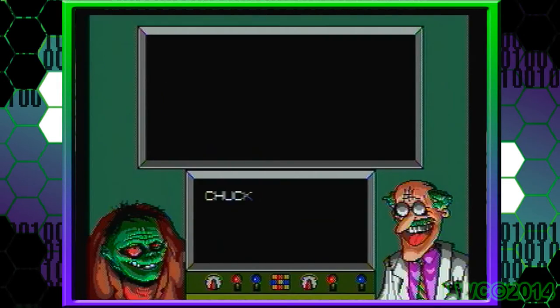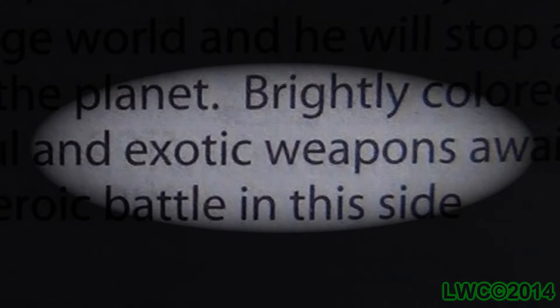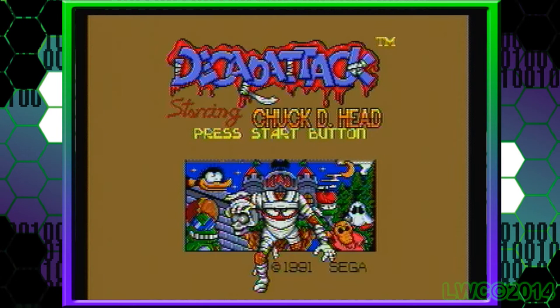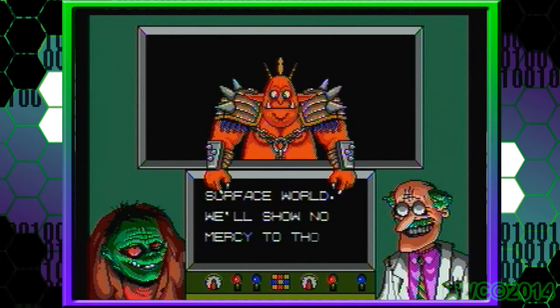Not quite accurate. Did the person who wrote the story in the booklet even watch the intro to this game? I mean, it's the first thing you see. Also, exotic weapons? I'll get onto that if it actually existed in this game. Decap Attack, starring Chuck DeHead, a deheaded mummy who has to save the world from the invasion of Max DeCap's underworld army. Oh, title makes sense now.